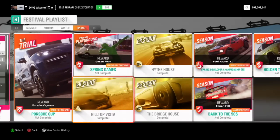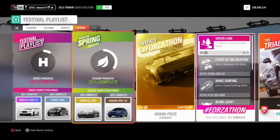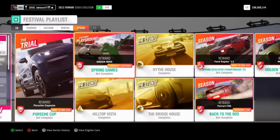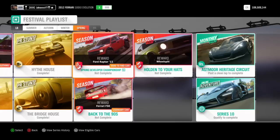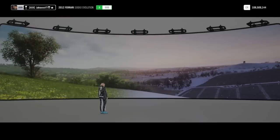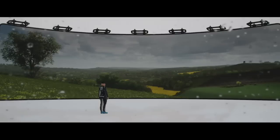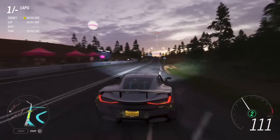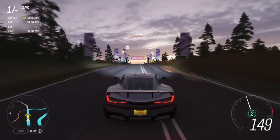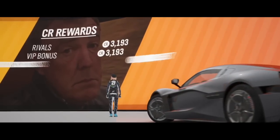Once you've done the Weekly Forzathon Challenge and the three PR stunts, you'll be at a total of 35% towards your goal. Remember, we only need to get to 50%. The next thing I recommend is the Monthly Rivals. All you have to do is post a clean lap on the Monthly Rivals event and you'll instantly get another 6% towards the completion. Just load in, do one lap without hitting any of the walls, and then you can quit. And there you go — you'll be up to 41% now.